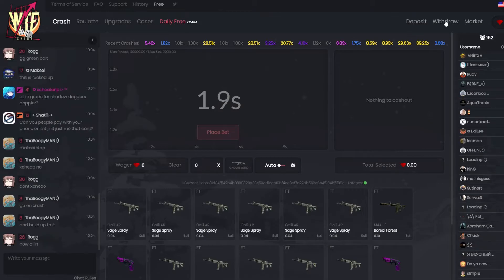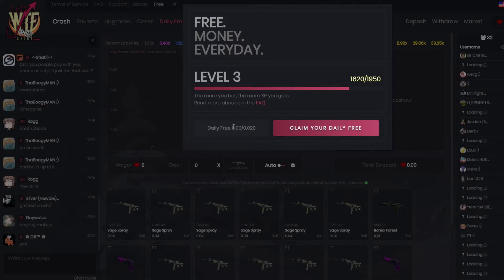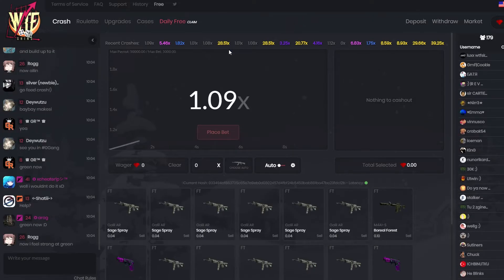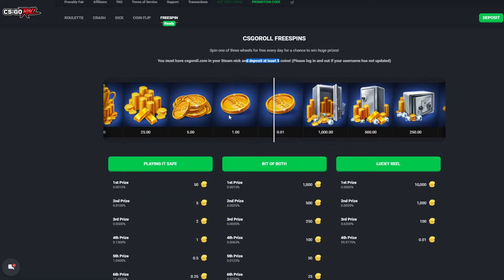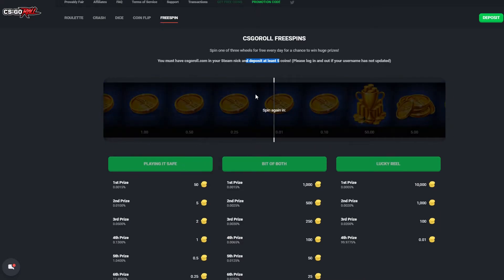Your daily free maximum at level three is 0.02 cents, but with these multipliers you can turn those two cents into pretty nice numbers. Also you don't need to deposit to be able to withdraw, which is what everybody wants. Moving on to CSGO Roll — also a site where you don't need to deposit to withdraw, but you do need to deposit five bucks to be able to roll the free spin. It took me about a month and a bit to get my five deposited dollars back, but now I'm only making money from it.